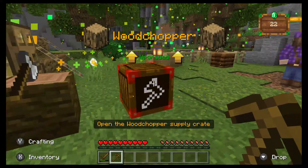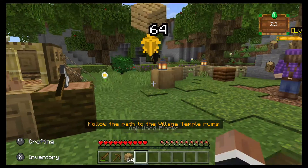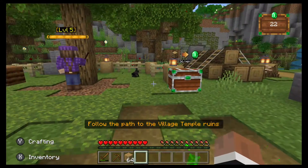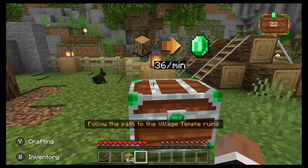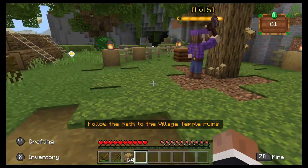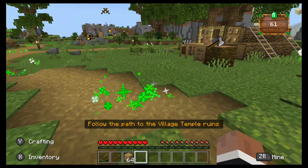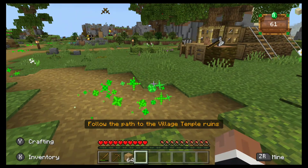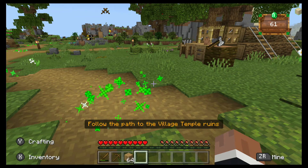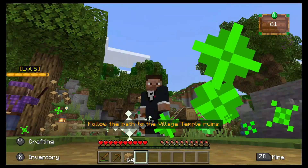Nice! We got a crate — oh we got a stack of planks, that's helpful! Look at him — we get 36 pieces of wood a minute now, that's super helpful. And village temple ruins — alright guys, we'll see what the temple ruins are all about in the next video, which I will probably post tomorrow. See you guys, bye!